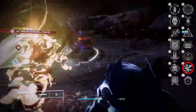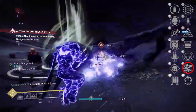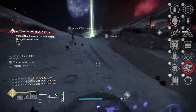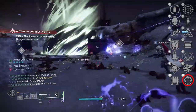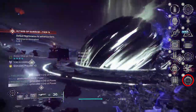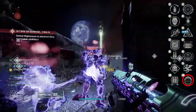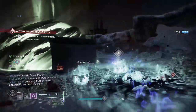Vorpal Weapon increases damage against bosses, vehicles, and guardians with their Super active — as a special weapon it gets a 15% damage increase. Then there's Focus Fury: upon scoring 50% of the magazine as precision hits, you get a 20% damage increase for 11 seconds, which is a very long time. Focus Fury would actually synergize very well with Fourth Times the Charm.